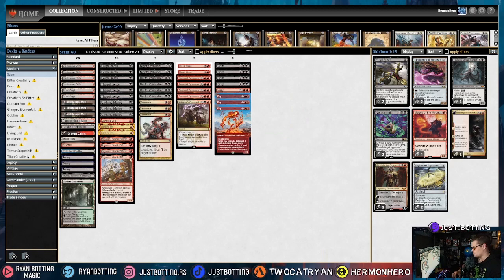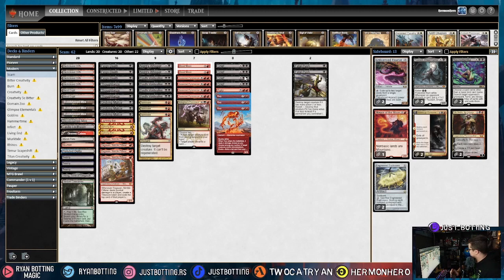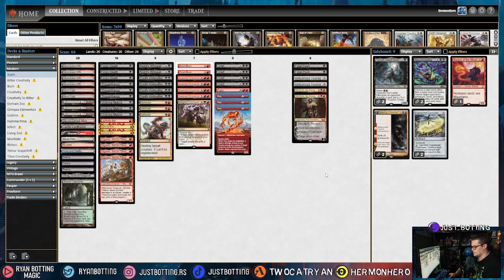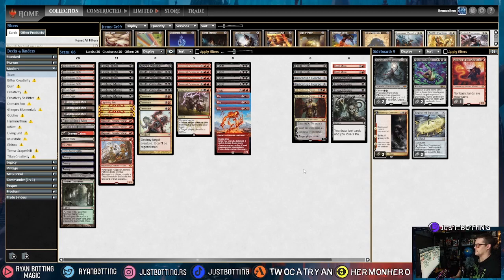The fifth most popular deck is the Mirror Match. In the mirror, we bring in Fatal Push to stop combos — mostly to stop Ragavan and Dauthi Voidwalker, and in specific corner cases to stop Grief. We bring in Unlicensed Hearse so they can't undie anything, and Ob Nixilis, which is awesome in the mirror. Two Planeswalkers that are hard to answer breaks the Rakdos Midrange staring-at-each-other situation. Blood Moon is bad since it's easy to fetch Swamps, and Thoughtseize is very bad traditionally in Rakdos Midrange matchups.